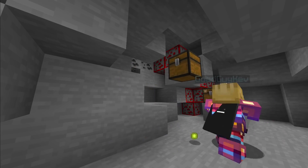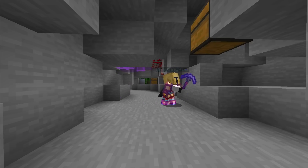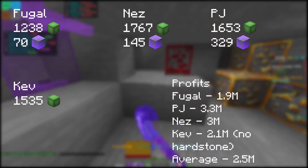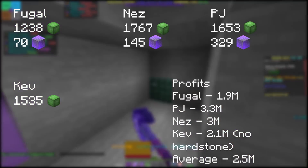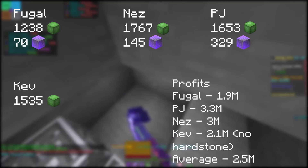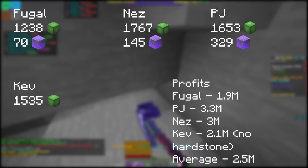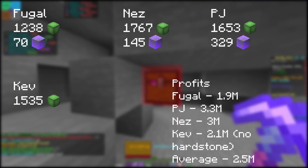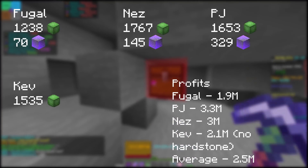Each of us mined for an hour, and after that hour we averaged 1548 sludge juice and about 1.5 million coins an hour. On top of this, PJ, Fugle, and Nez averaged 181 enchanted hearthstone, which totals about 570,000 coins. Overall, this method should make you about 2 million coins an hour.